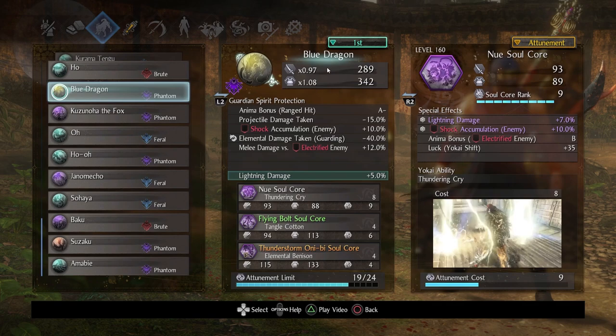Starting with these soul cores, first thing: lightning theme. Blue Dragon is really good for it because you have shock accumulation and you get melee damage against enemies that are electrified — great. It also has some defensive things which can help, but I was mostly attracted to the shock stuff. The first core I picked is New Way, which backs this up — getting that extra shock accumulation does help. If you are fortunate on any of your cores to get anima bonus on electrified enemies specifically on the phantom setup, that's great because you're going to shock enemies anyway.